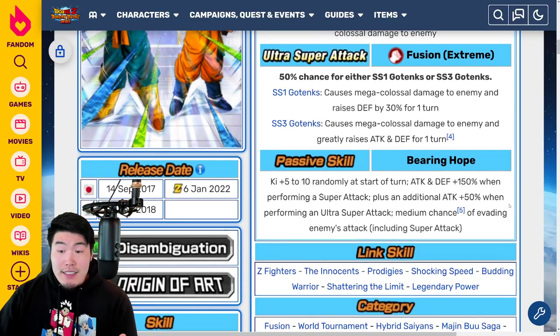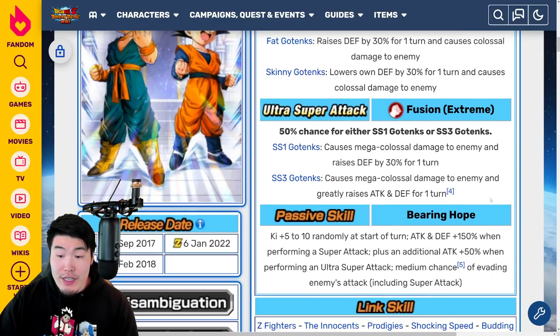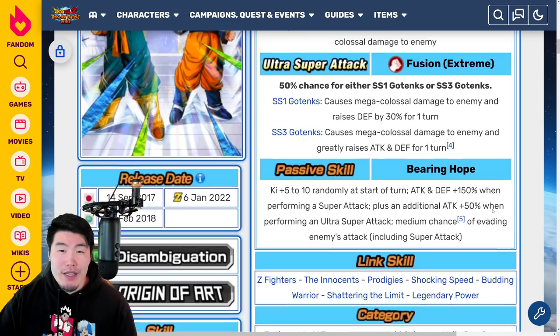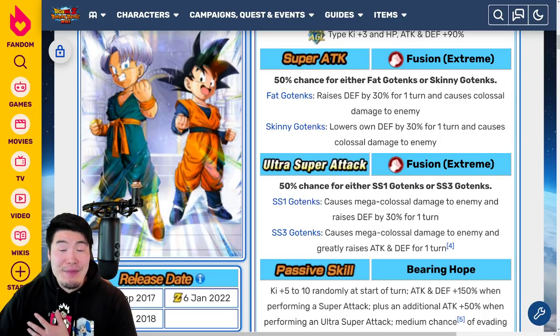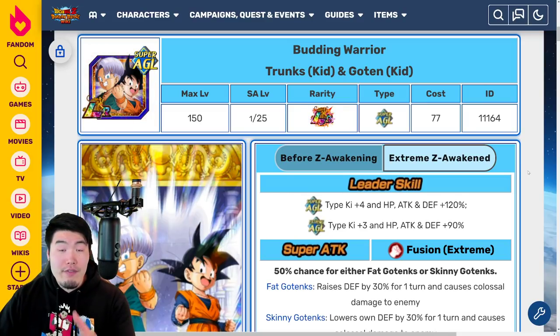The only issue is that they don't get anything before they Super, so they are no doubt a Slot 2 or Slot 3 unit. You don't want to put them in the first slot unless there are no attacks before you get to attack, because otherwise they're going to get crushed — they get no Defense before that. So that's a bit unfortunate. But outside of that, it's a really good Extreme Z Awakening, definitely a huge improvement for this unit. The passive is a little basic, but it was already such a unique unit with the different transformations for the 12k and 18k Supers. They are really, really powerful now.